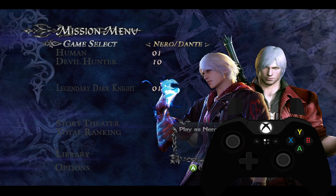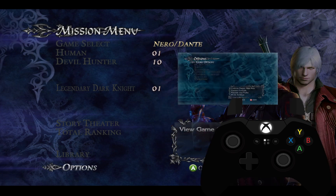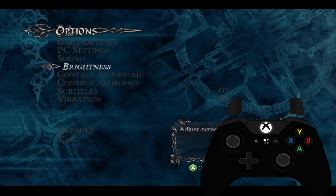I have a bit of a problem with the controller. Watch this — I press A to confirm, it says 'return to the title screen,' but I have to press B instead.